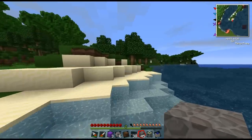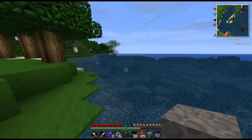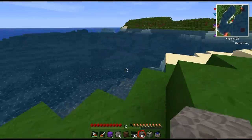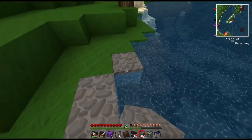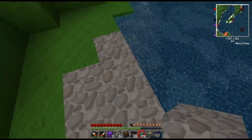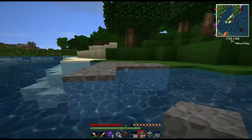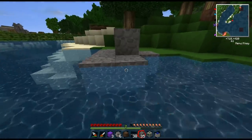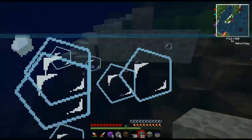I'll head over here — this will be my quarry island. I'll make a little dock, just a three-by-three dock setup, and we're going to have our offshore mining platform. That's pretty cool.